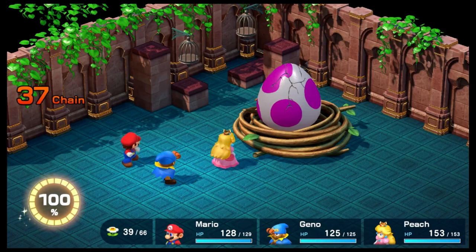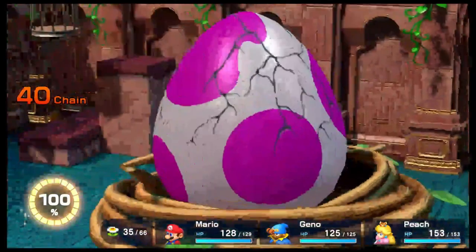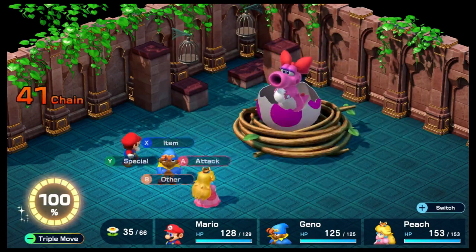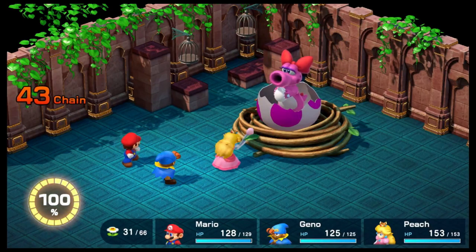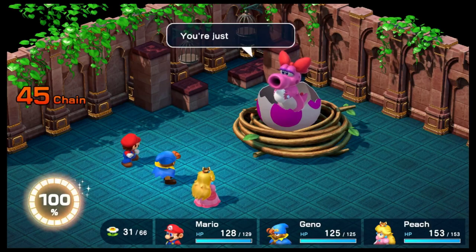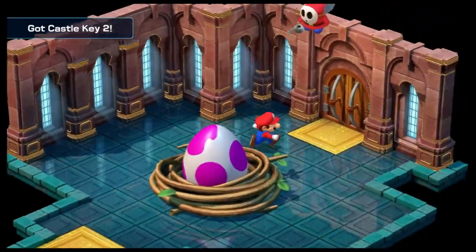Mario's doing 600 damage after the boost. The egg hatches and Birdo appears — believe it or not, Birdo is a boss in this game. Peach doing 170 damage. Gino boosts himself for the defense. Mario's doing 337, Peach nearly 200, Gino over 200. Birdo has two egg attacks — one that does a lot of damage and one that doesn't. We got the Castle Key 2.